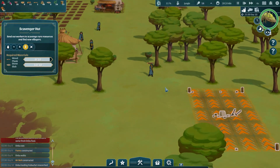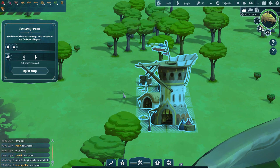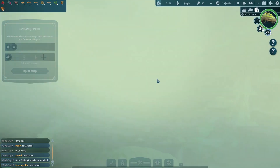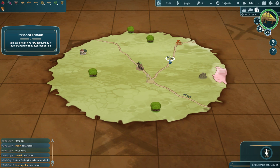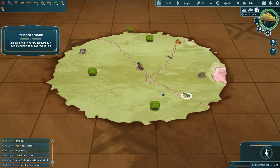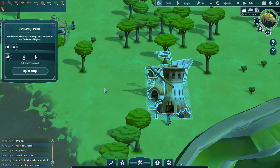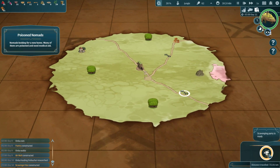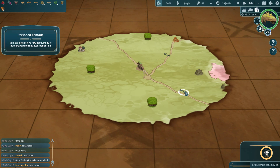Oh, I can't wait to see this thing all done — look, the last little person's coming in with the load. Boom! The scavenger hut means we can go ahead and say hey, go get some rare resources. Poison nomads looking for a new home — many of them are poisoned and in medical need. Oh my gosh, there are a bunch of sick people everywhere. Workers are on their way to the scavenger hut right now. Scavenging party is ready. Can you go rescue the poison nomads? Do you have to wait until you're closer?